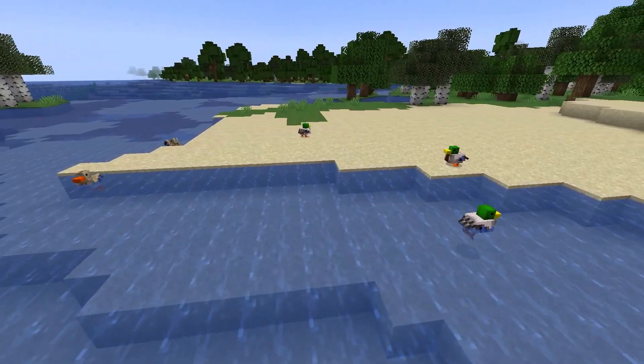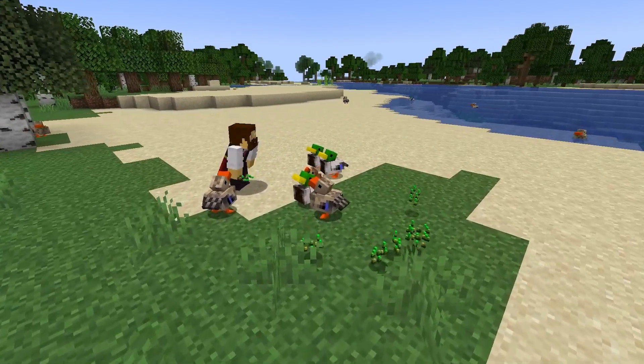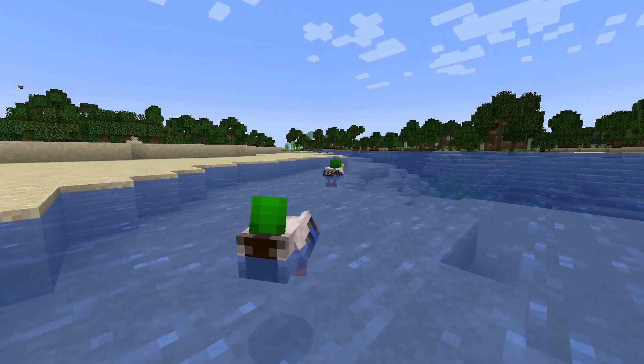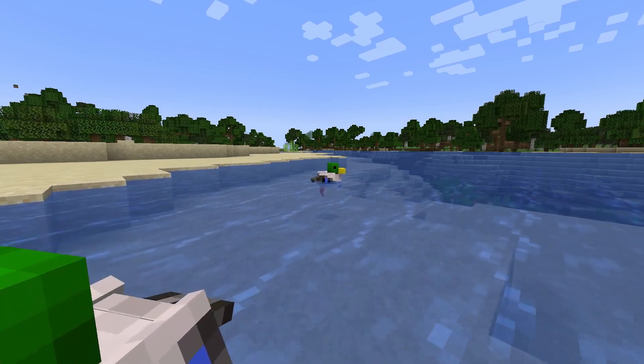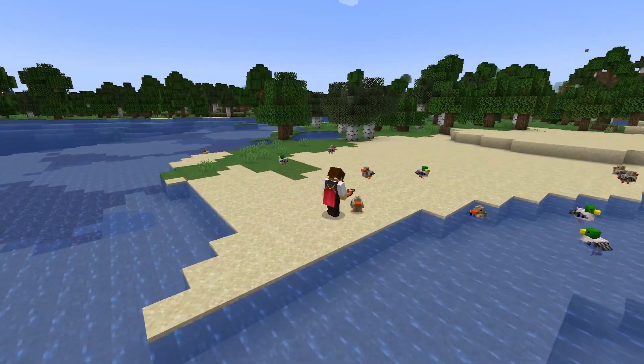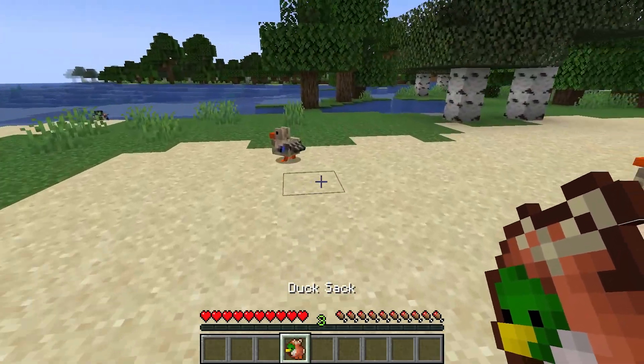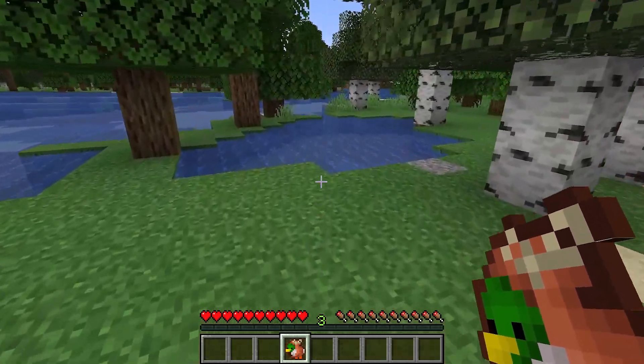The ducks, as you can see, are modeled after mallards. They can be bred with seeds and automatically start swimming on water. They will even clean themselves and dip their heads into water every now and then. If you're monster enough, ducks drop feathers as well as raw ducks. You can also make duck sacks, carrying the little ducks all across the world, possibly adding them to your own pond and finally getting the dream of your own pet duck.